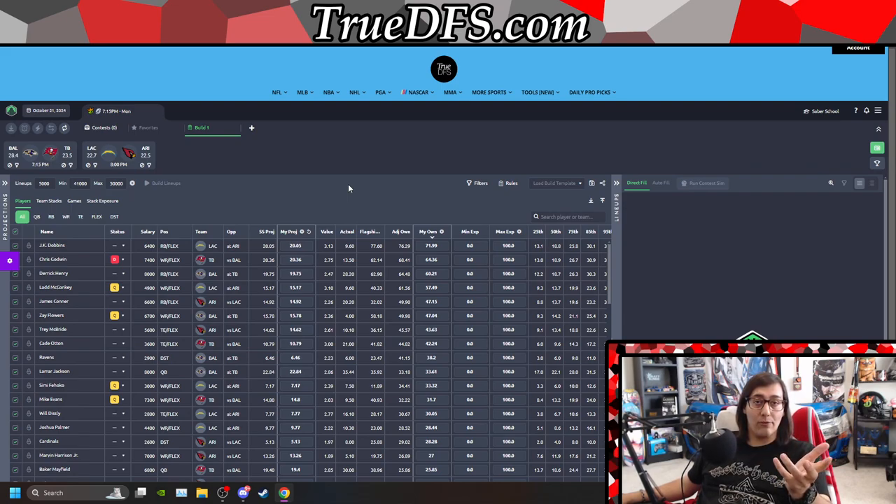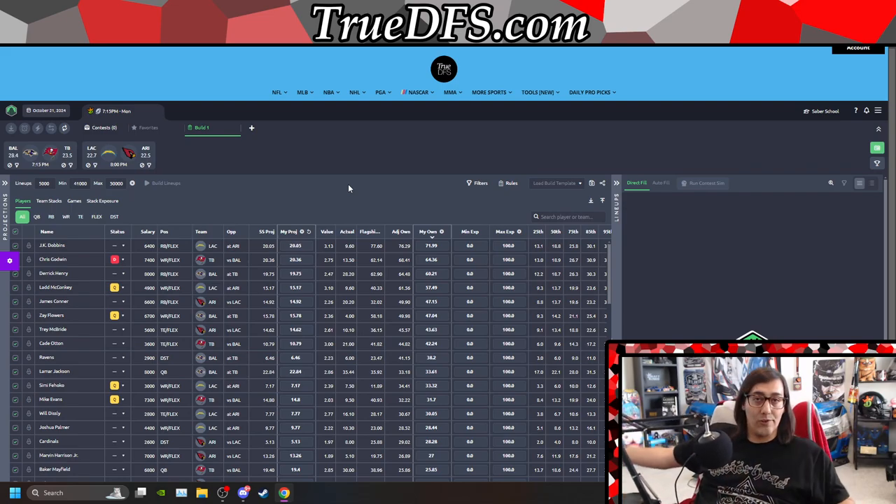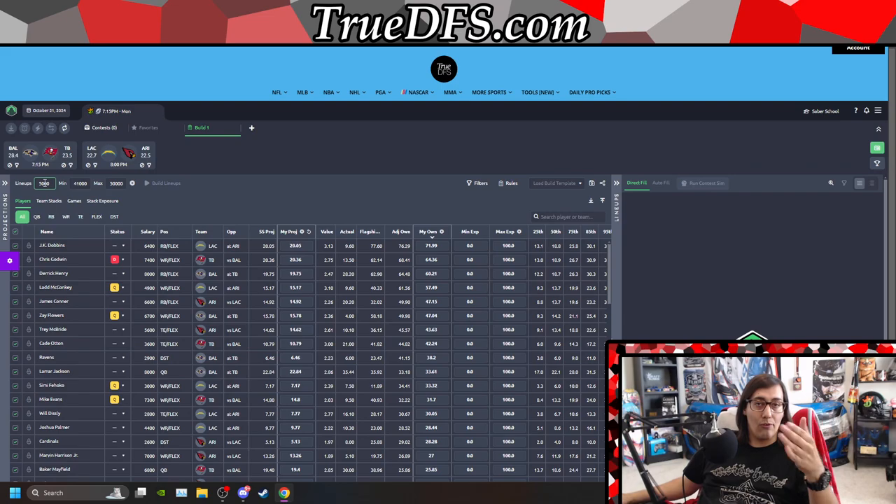If you have SaberSim through us, you might have a variety of different plans. This is the full contest sims, the full $300-a-month membership, but I'll still walk you through how you'd do it if you just have SaberSim starter or smaller subscriptions — where you might not have contest sims and might not be able to build a whole 5,000 lineups. I specifically want to use this previous Monday Night Football as an example of how I use SaberSim and how I probably use it differently compared to other people.